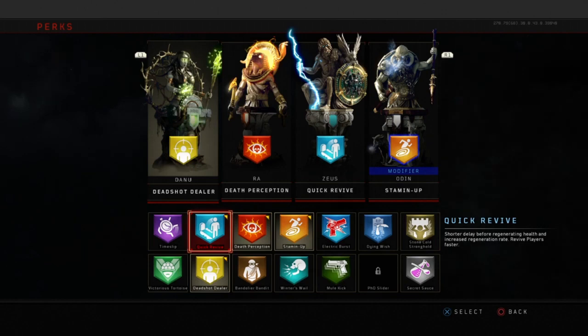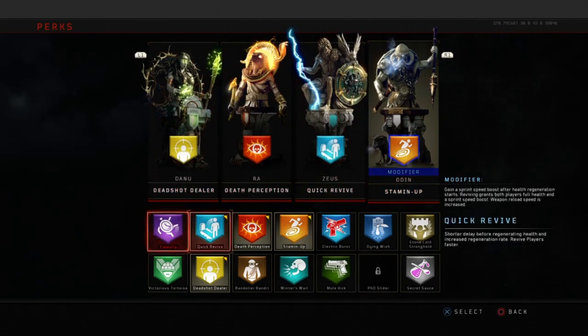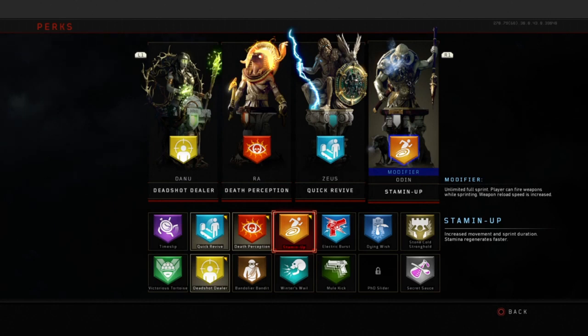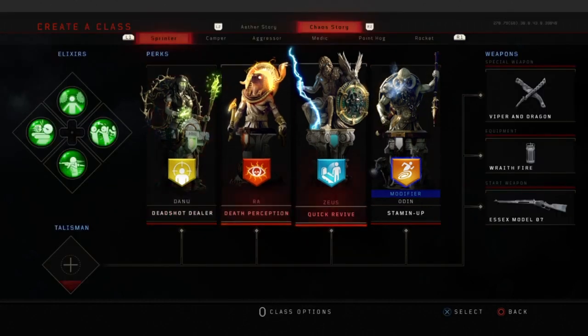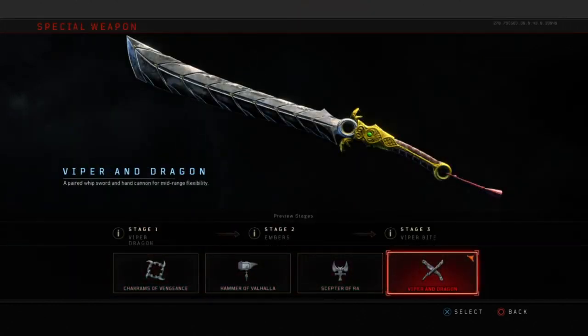Quick Revive — gotta have this, especially when you're coming around corners and you get smacked once or twice. You need to be able to sprint ahead of zombies. Classic perk, always need it. Last but not least is Stamina — another underrated classic perk — but the modifier is what's important: unlimited full sprint, player can fire weapons while sprinting. That increased movement speed and sprint is going to get you in and out of those pockets really quickly and get ahead of zombies.